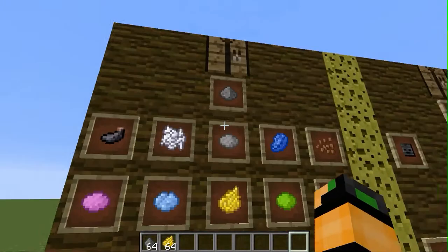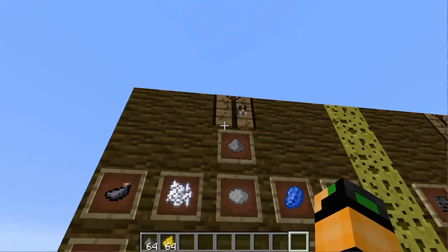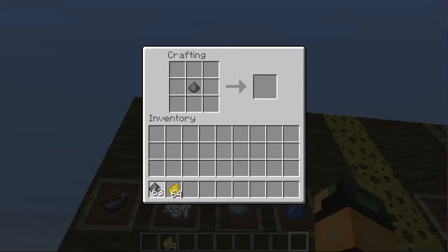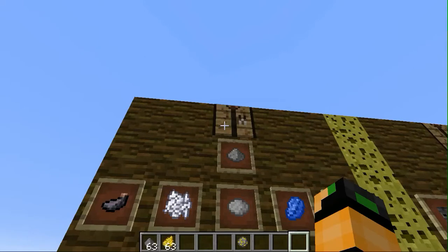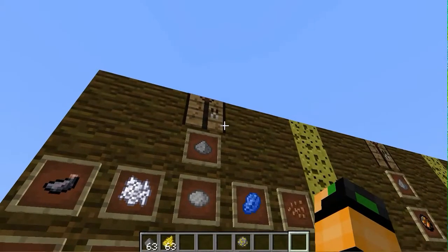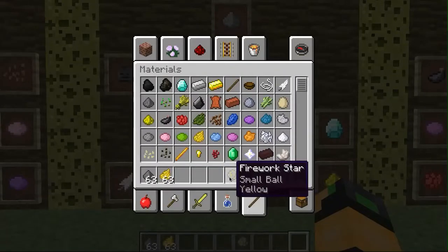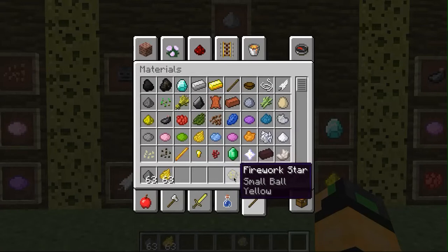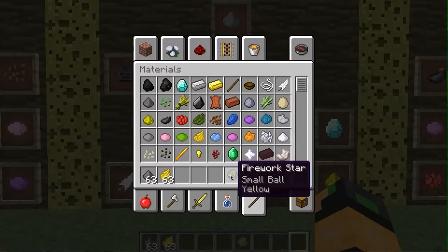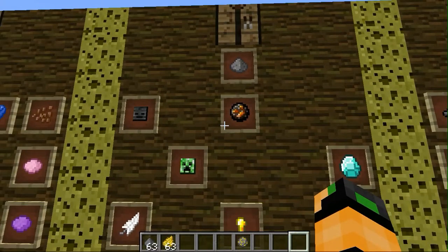Next, we're going to put these together. This winds up making that firework star. This is great if you just want a regular yellow firework as a small ball. But we don't want that — we can make that into a firework later. What we want is a cool looking one.